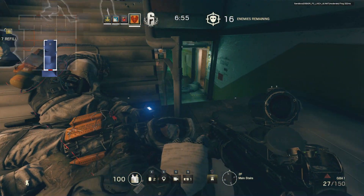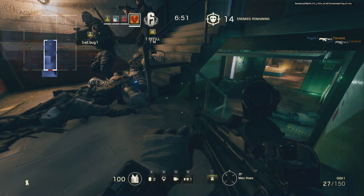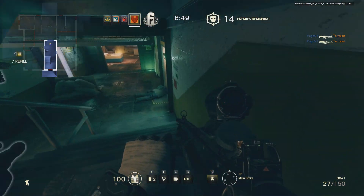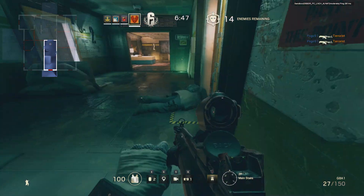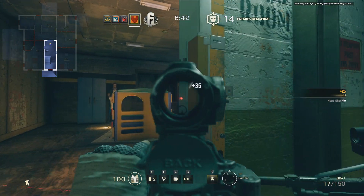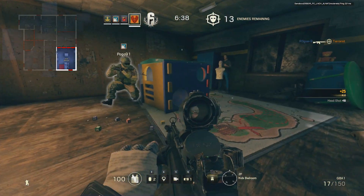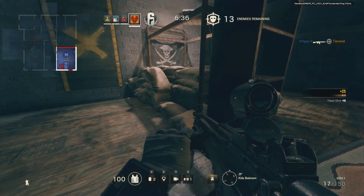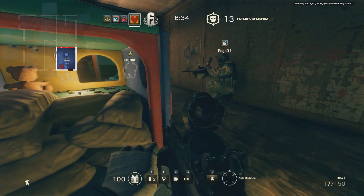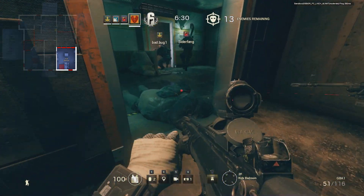Coming down the southern stairwell, notice the open door behind us with a small platform outside — reachable via the conveniently attached ladder. To our right is the luxurious kids bedroom, with a fully breachable wall to the north and a breachable window to the south. A great play space for your child, as long as they don't mind sleeping on sandbags.